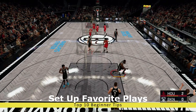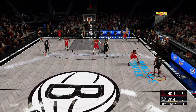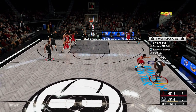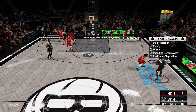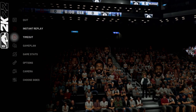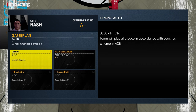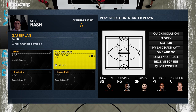Now you might have a few plays you like to run, but it's time to learn how to access them even faster — and that's where favorite plays step in. One of the best features in recent years is the ability to set up your go-to plays as your favorite plays so it only takes two or three button presses and you're running it. Without any changes, your default favorite plays will be things like ISO, floppy, and six others of that type. But you can change them by going into your game plan in the pause menu, then down to offensive settings, and then down to play selection. On next-gen, you can set this for the starting five and bench guys so they each have their own set of favorite plays.